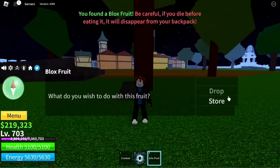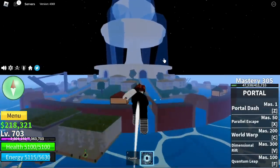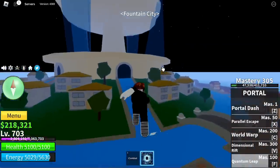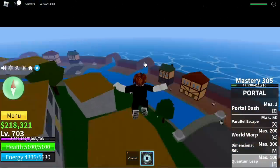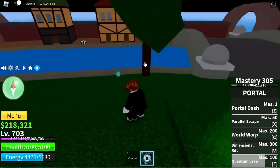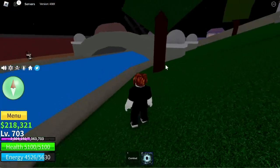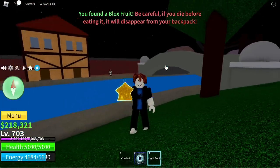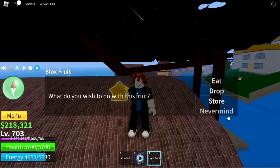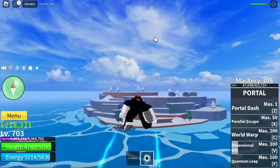We're a bit unlucky, though we already got the Blizzard and one Magma. Next up, Fountain City — the final island in the first sea. The egg is located near the Galley Captains. We got a Light fruit — not bad! The best fruit in the first sea for grinding, in my opinion better than Buddha in the first sea.